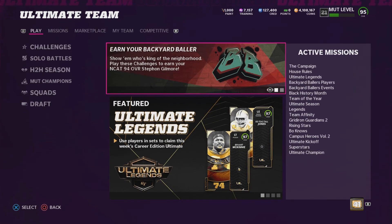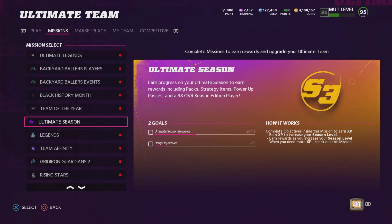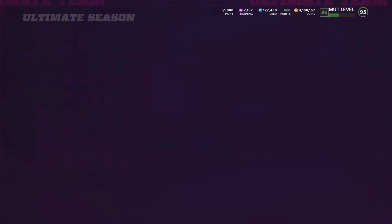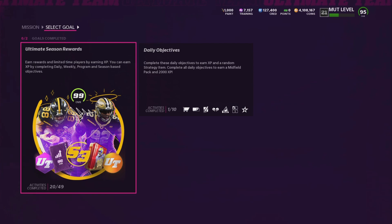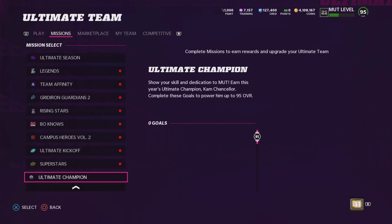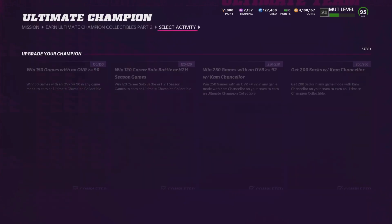Let me give you guys some general things you can be doing right now in Madden 22. Ultimate Season — you guys need to just keep leveling up, it's essential. The main thing here is to earn these season collectibles to power up your Marcus Davenport or whatever the other guy's name is — I picked Davenport because I want a better edge rusher, but it's up to you. Keep doing this — you earn coins, packs, collectibles. You guys already know the deal.